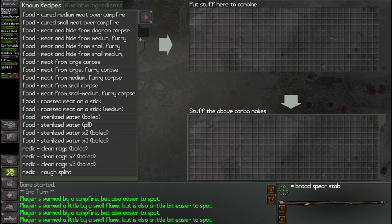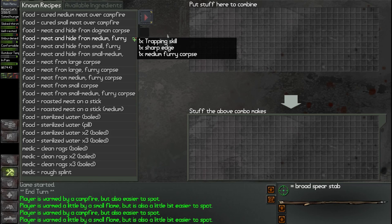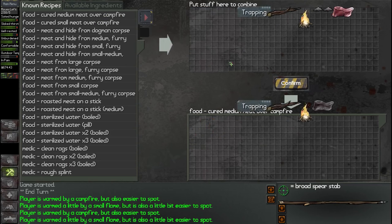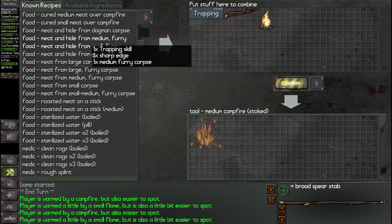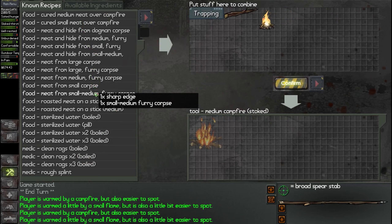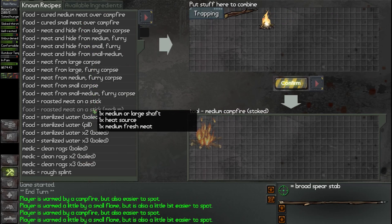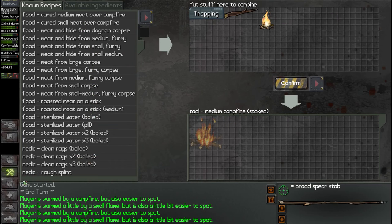Let's go into crafting and do salted cured meat. Forgive me, I'm over here clearing my throat — I'm trying not to do it too often so I don't have to edit the video so much. Let's go into cured medium meat over fire — we'll do one, two, and three. The other one we'll just cook regularly as roasted medium on a stick. That should work out perfectly.